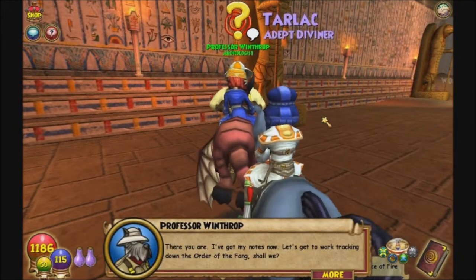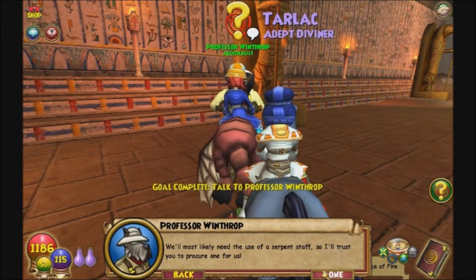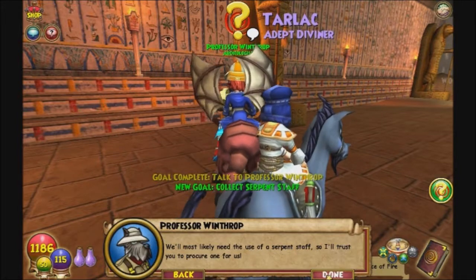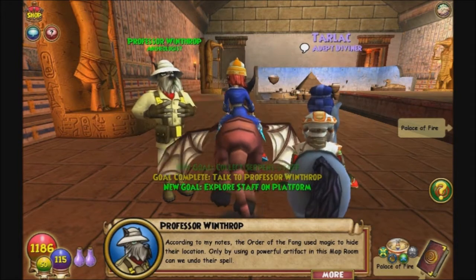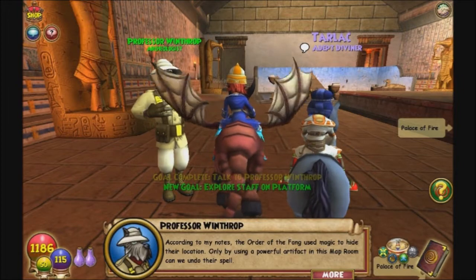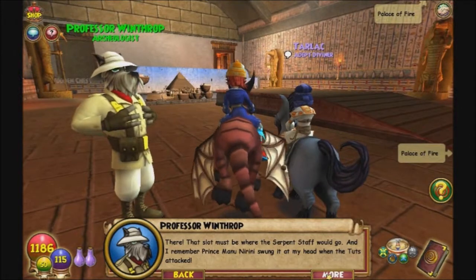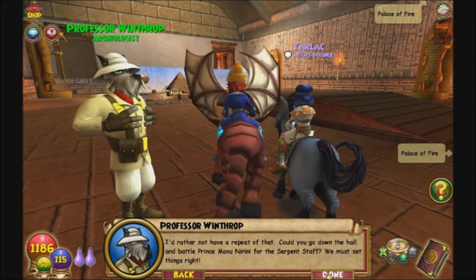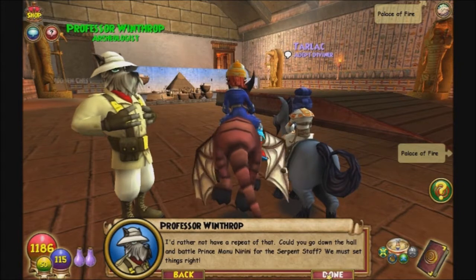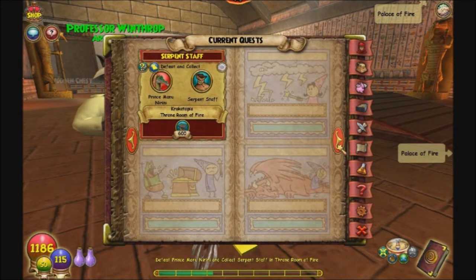Okay, I've got my notes. Let's get to work tracking down the Order of the Fang. We'll most likely need the use of a Serpent Staff, so I'll trust you to procure one for us. According to my notes, the Order of the Fang used magic to hide their location. Only by using a powerful artifact in this map room can we undo their spell. That slot must be where the Serpent Staff would go. Prince Manu Narini swung it at my head when the Tuts attacked — I'd rather not have a repeat of that. Could you go down the hall and battle Prince Manu Narini for the Serpent Staff? We must set things right. Do I have two separate quests now?